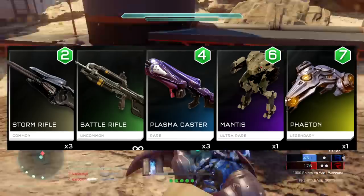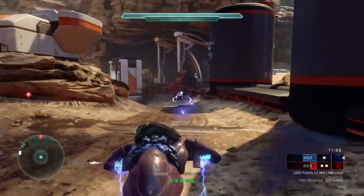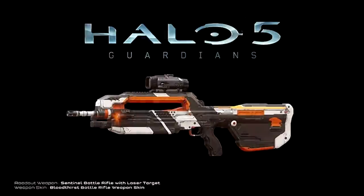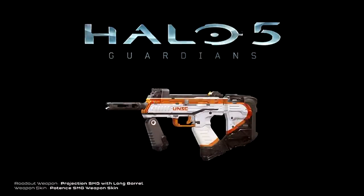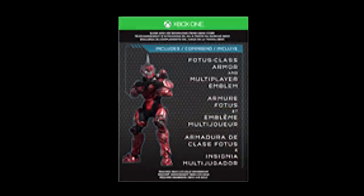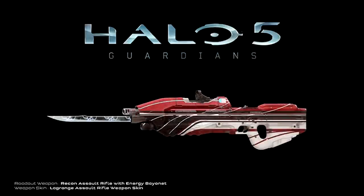So even if you don't pre-order, you still have a chance at earning items like Spartan Lock's armor, the Sentinel Battle Rifle with Laser Targeter as advertised from GameStop, or the SMG with Long Barrel from Amazon.com, the Long Shot Assault Rifle with Recoil Compensator from Best Buy, the Fotis armor set from the limited edition Halo 5 Xbox One bundle, or even a Recon Assault Rifle with an Energy Bayonet as advertised for those who pre-order from the Microsoft Store.